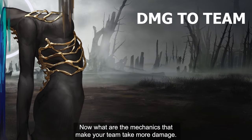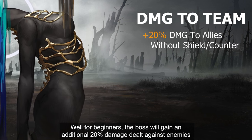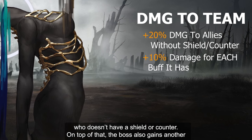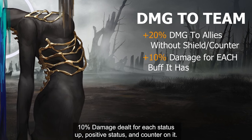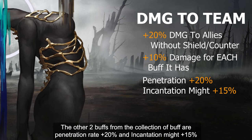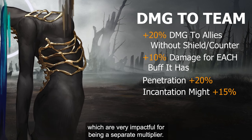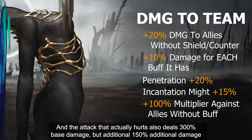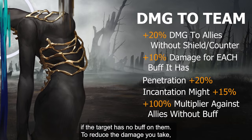Now, what are the mechanics that make your team take more damage? For starters, the boss will gain an additional 20% damage dealt against enemies who don't have a shield or counter. On top of that, the boss also gains another 10% damage dealt for each positive status and counter on it. The other 2 buffs from the collection are penetration rate +20% and incantation might +15%, which are very impactful because they are in a separate multiplier. The attack that actually hurts also deals 150% base damage with an additional 100% multiplier if the target has no buff on them.